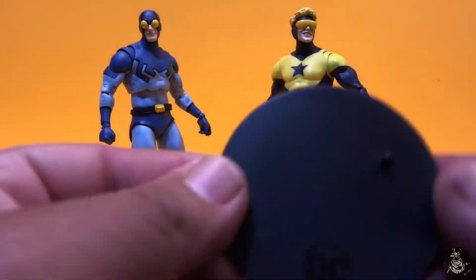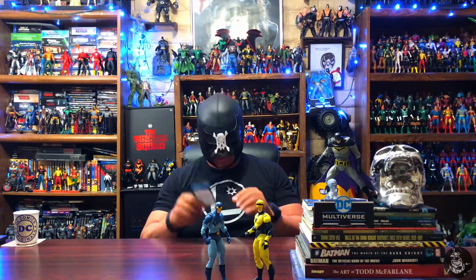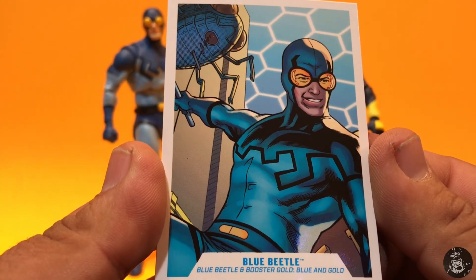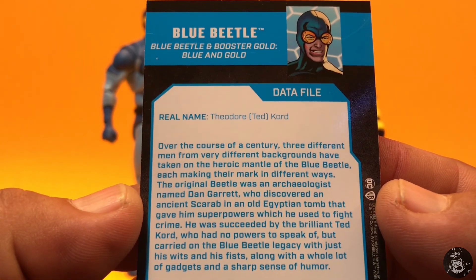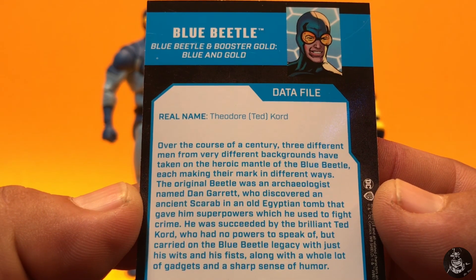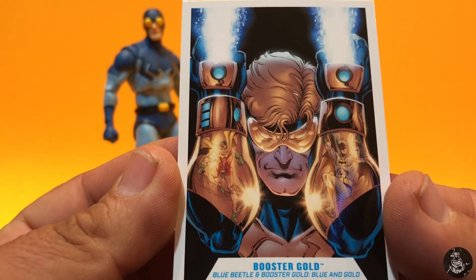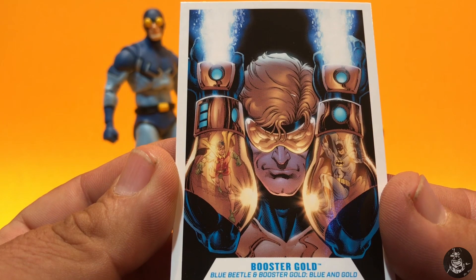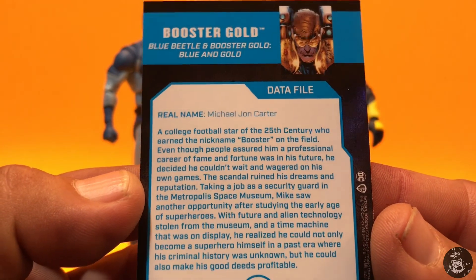They both come with a black DC Multiverse stand — not really needed but sometimes helpful. They each come with their data file card. Blue Beetle's card has pretty cool source material artwork on the front and some information on the back. Booster Gold also gets his card, and the artwork looks really awesome — you have a reflection of Batman and Robin on his gauntlet, and on the back you have some information as well.